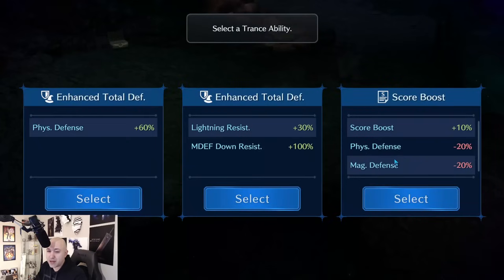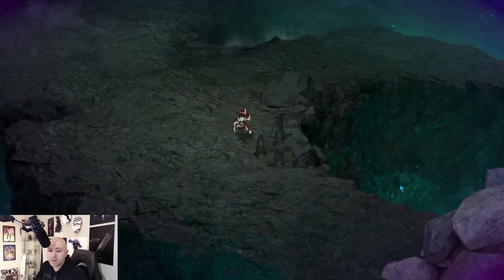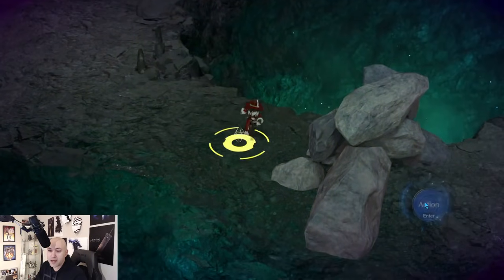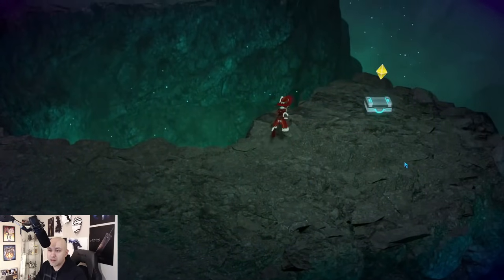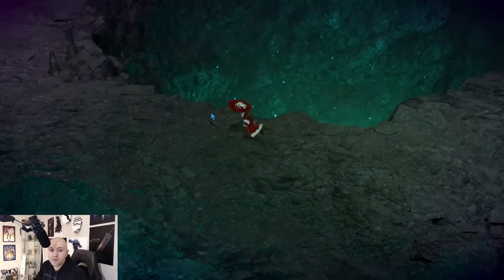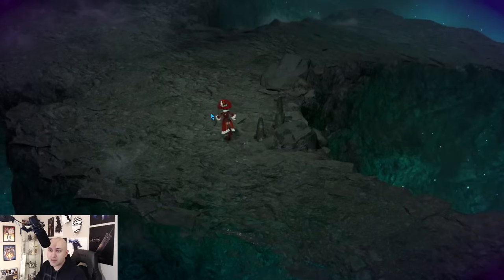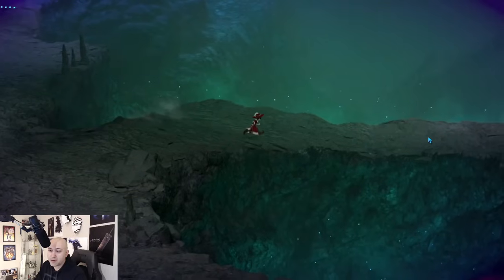I think there are two more bosses left. Physical Defense, Lightning Resist, Magic Defense Down Resist — let's go with Physical Defense. There should be a chest here — get ourselves this nice little reward. Love that they put blue crystals in these even though it's just a ranking thing; nice to have a couple extra bonus things. Another chest up ahead.